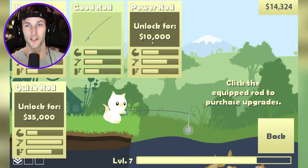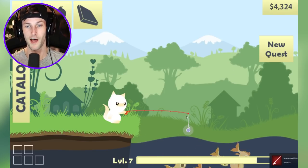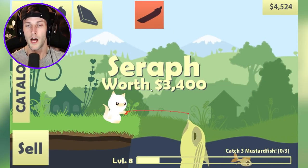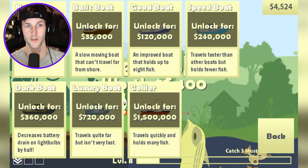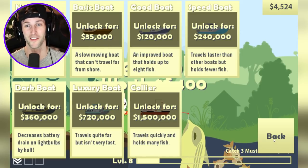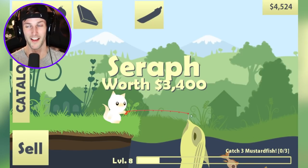We're level seven right now — let's buy the power rod for ten thousand dollars. This will give us a lot more strength. Look at that, it's red! The boat shop has been unlocked — a seraph. We can buy a boat, but we've got to spend thirty-five thousand bucks. It's a slow moving boat that can't travel far from shore. We can actually unlock different levels of boats now, very nice.